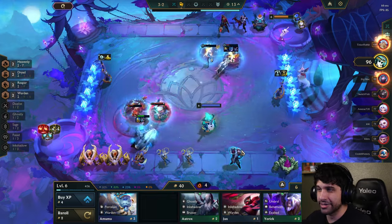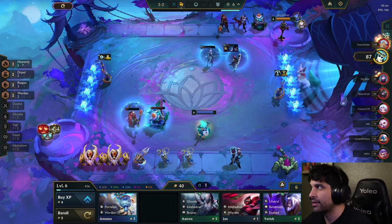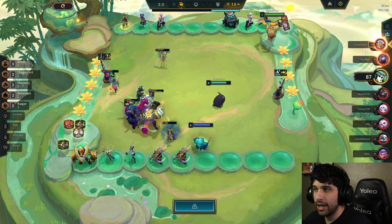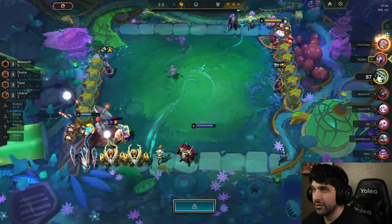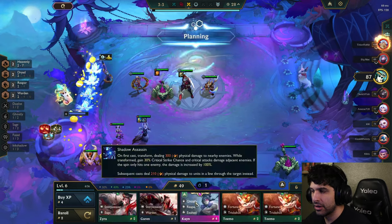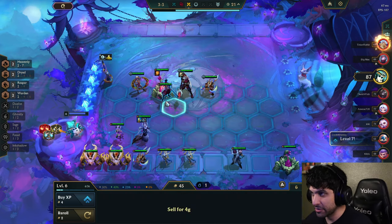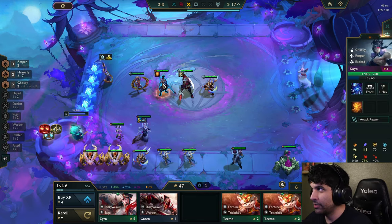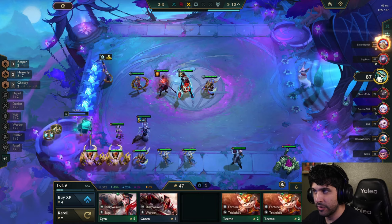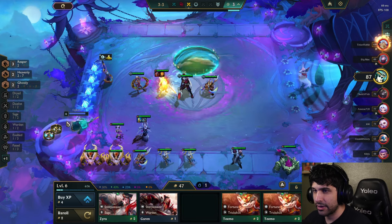Unfortunately we lose to this guy because he's a lot stronger than we are. We're still pretty healthy — we just lost our streak, which is sad. This guy's going Gnar with the same unit I'm using to hold my items. Did anybody switch out of Heavenly? This is extremely lucky and I'm glad it happened here because it shows the RNG aspect of the game — I only have a five percent chance to find a four-cost unit, but we found Kane, which is our carry unit.